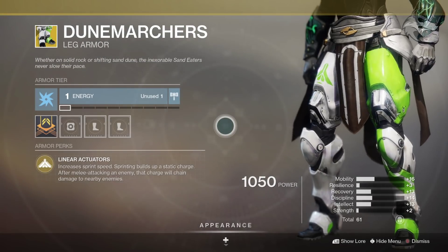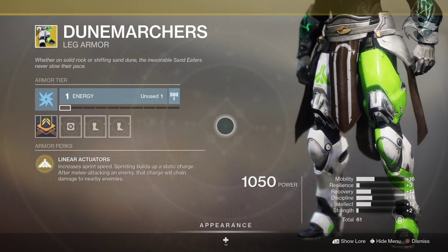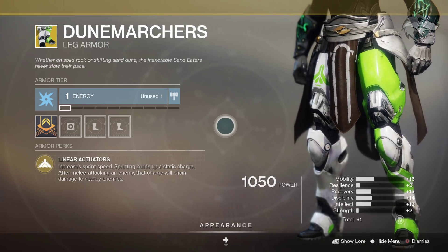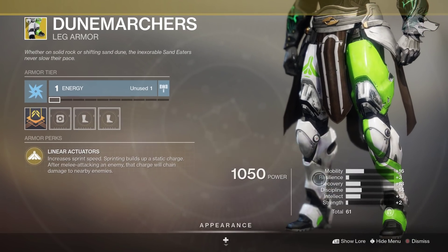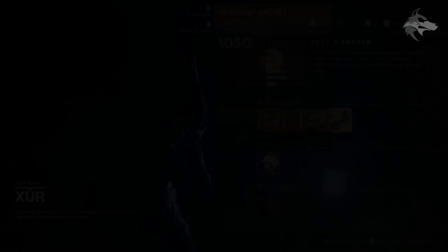The Dune Marchers for the Titan come with Linear Actuators, which increases sprint speed, and sprinting builds up a static charge. After melee attacking an enemy, that charge will chain damage to nearby enemies. So another very good Exotic in itself, though with a stat roll of 61, some of those stats could be useful for particular builds.